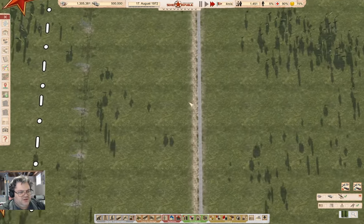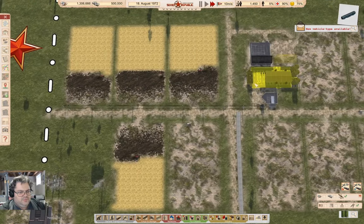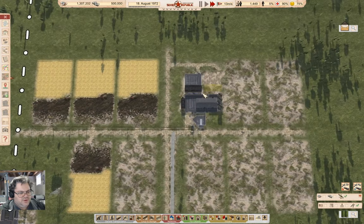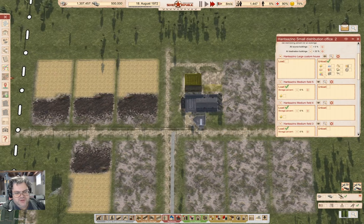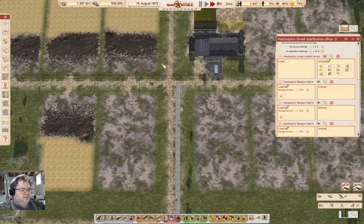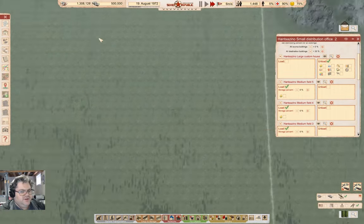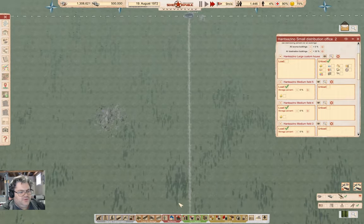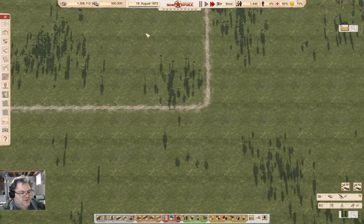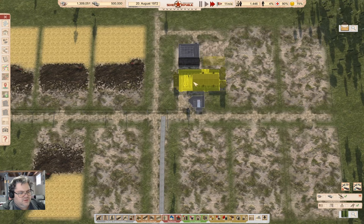What I want to do actually is check in on the farming operation up here. What am I doing here — distribution office, I'm taking it straight to the custom house. I have a connection — okay.